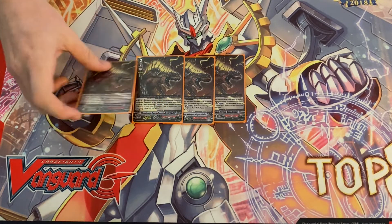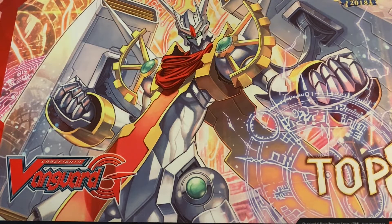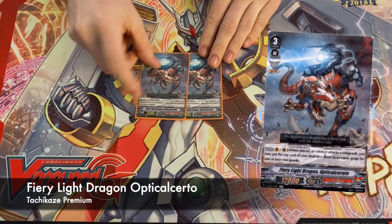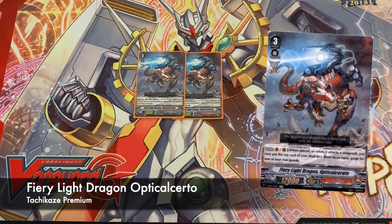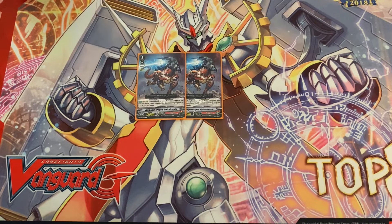If you're going first and they give you the damage, you can win the game or cripple your opponent out of it. We're only playing six grade threes total, so we're playing two of this consistency unit. On place you get to gauge one of your other rear guards, and on swing he does the same thing. He also has the Excel marker, so if you have to ride him it's fine — you're still getting a gauge and a draw card.